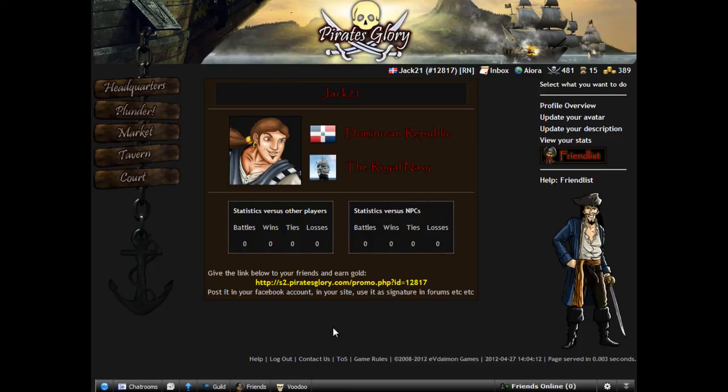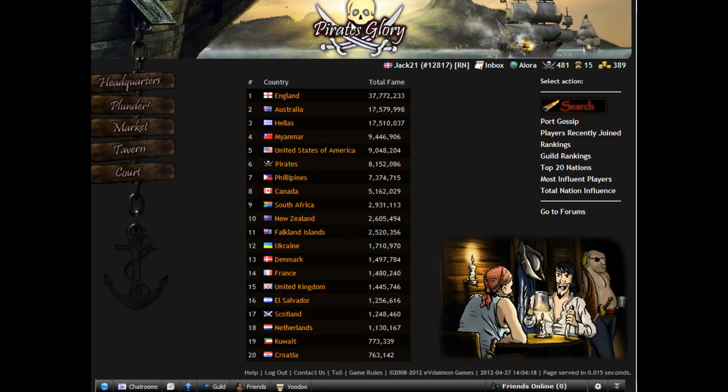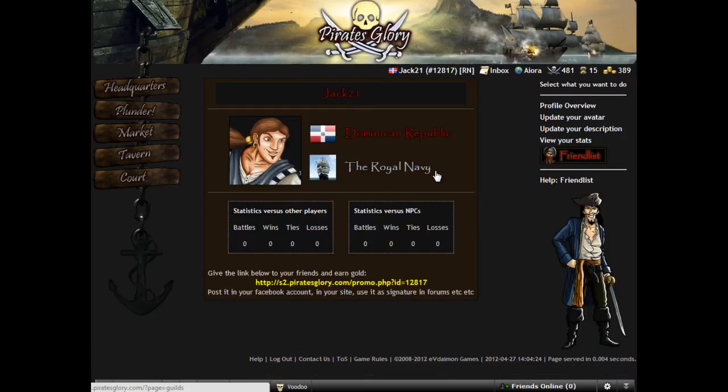Here is our profile card — we are from Dominican Republic. We can check to see the rest: there are the ranks, the top strongest characters with fame. And we can also see that we are in the Royal Navy guild. We can update the avatar, our description, view our stats and friendlist.